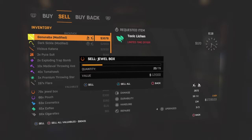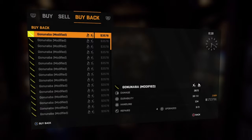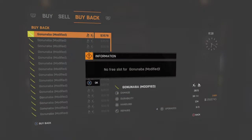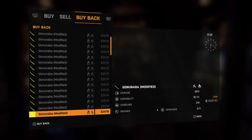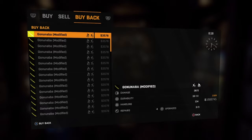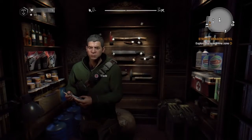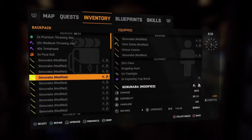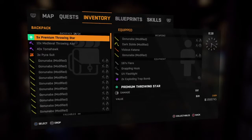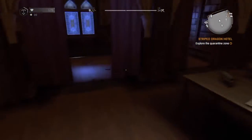So what I'm going to duplicate is this katana. Press Triangle — or if you're on Xbox One, press Y — then press Sell All. Then go to Buy Back and buy all of them back. You want to have a decent amount of money to do this, because if you don't, you'll lose them and won't be able to buy them back. Then if you go to Inventory, you should have all of those swords, axes, guns, or whatever you duplicated in your inventory.